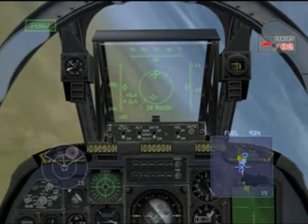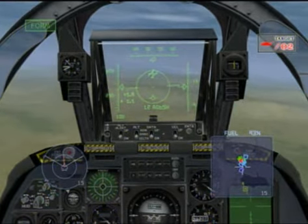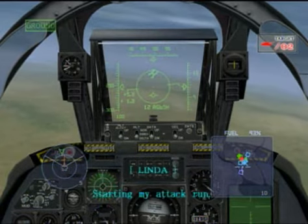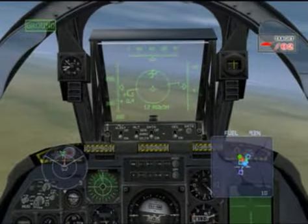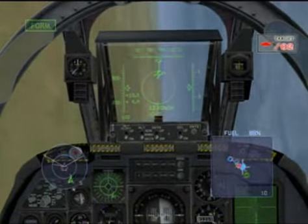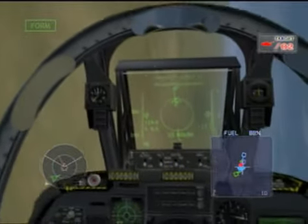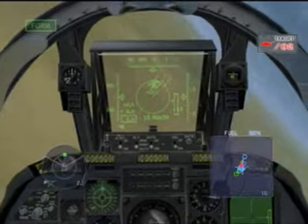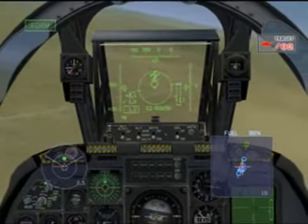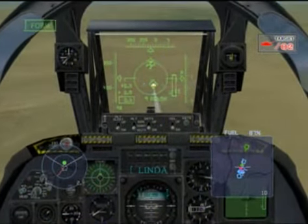Now we turn to ground units. I ask my wingman to attack ground units too. Starting my attack run. Because the A-10 doesn't have any radar, so you have to use padlock, also known as pilot's eye, to search for targets. Then put your nose to the targets, watch the range meters, and fire the missiles on the targets.